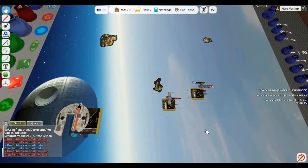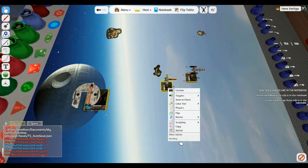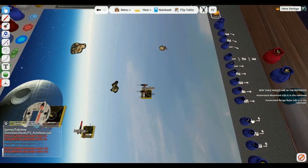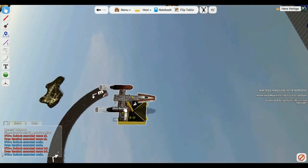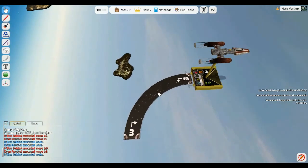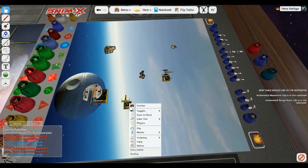Wow, look at that! If you're unsure whether he ran over the asteroid, undo and use a template to check - run it over the path. Obviously he did not run over anything. Using this method you can tell clearly. Delete the template - we're good. Redo the command: turn right three. Done.